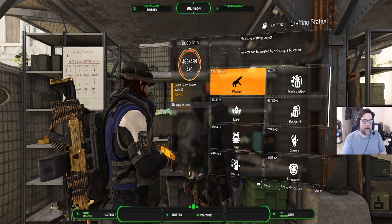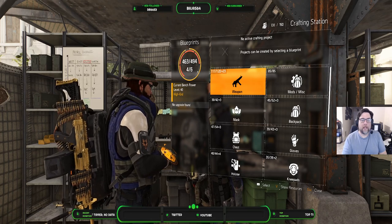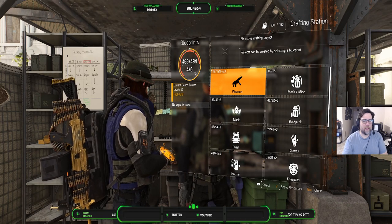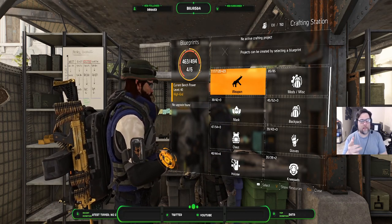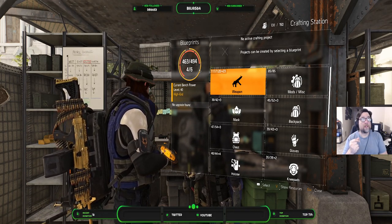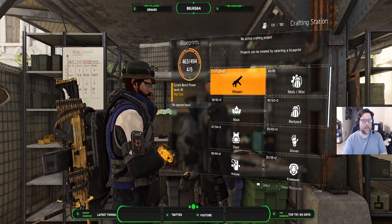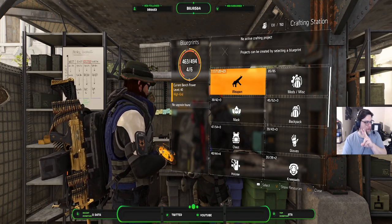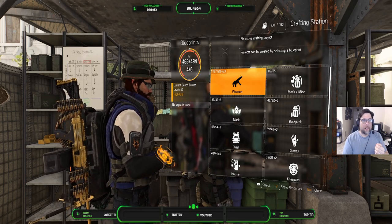If you notice up here, there are two exotics: one is the Eagle Bear and the other one I haven't unlocked yet. I think it's a marksman rifle — whatever is locked behind the raids is what I don't have. Actually, I think it's the Regulus, the Regulus pistol. So the Regulus and the Eagle Bear are the two that I don't have right now.